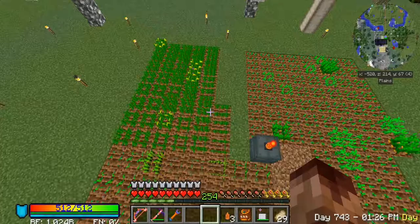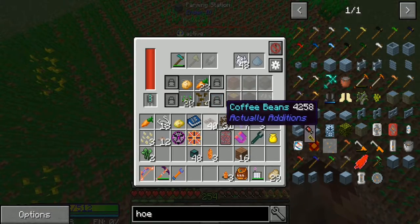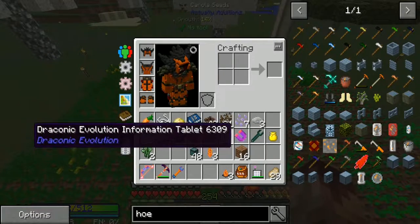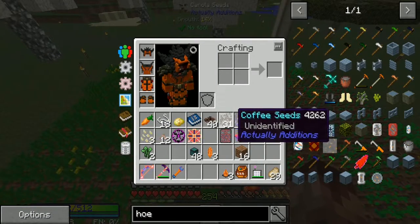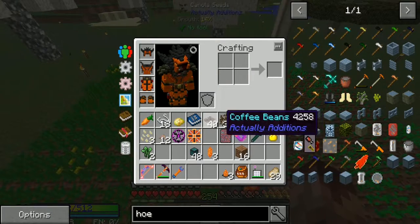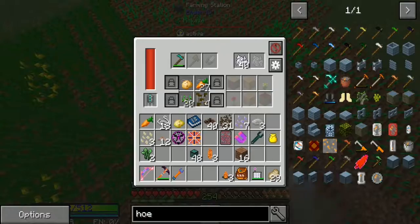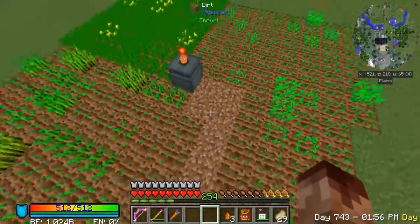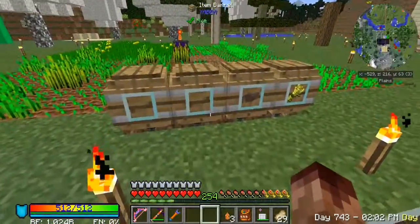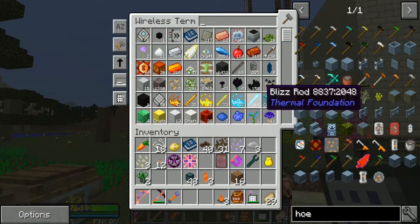Coffee, coffee — all potatoes, carrots, wheat, and now we just need coffee, flax, rice, and canola. We do have plenty of seeds. Let's see what happens. We have lost some through lag — still potatoes not produced yet.